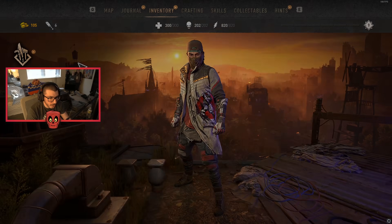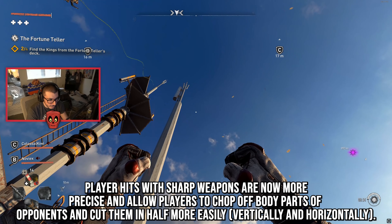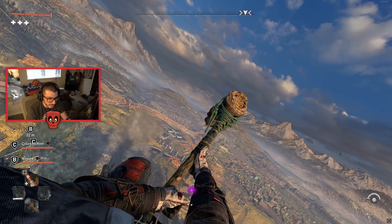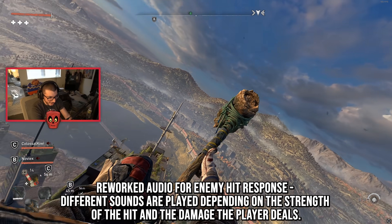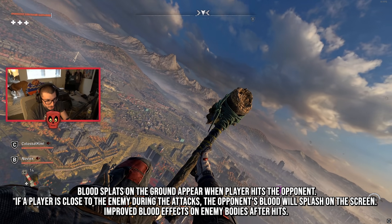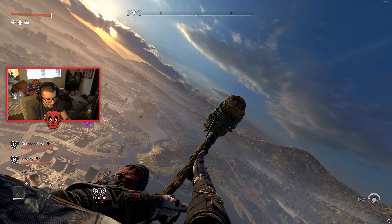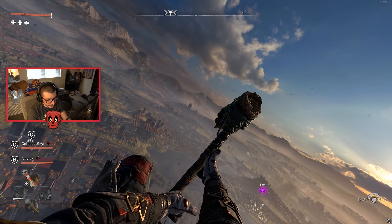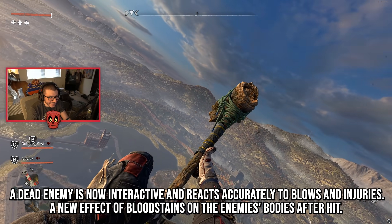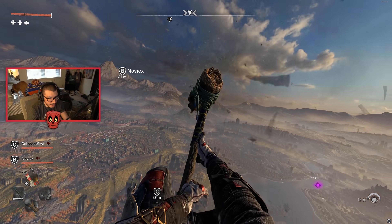Last but not least, the Brutality Pack changes: player hits with sharp weapons are now more precise and allow players to chop off body parts of opponents and cut them in half more easily, both vertically and horizontally. The audio for enemy hit response has been reworked — different sounds play depending on the strength of the hit and damage dealt. Blood splats now appear on the ground when a player hits an opponent, and if a player is close to an enemy during attacks, the opponent's blood will splash on the screen. Blood effects on enemy bodies after hits have been improved, and dead enemies are now interactable.